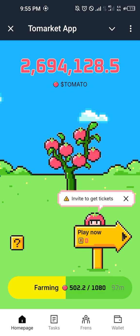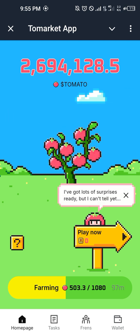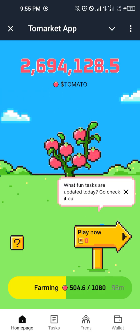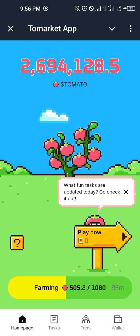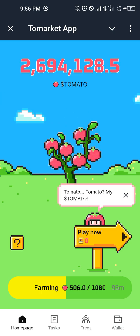Bitget is strongly backing this airdrop. This is likely to drop — based on recent events — and is likely to be available for claiming early this August. If you haven't been taking this airdrop seriously, please do. Make sure you farm enough Tomato tokens. For an airdrop that is strongly backed by an exchange such as Bitget, it just shows that it's likely to perform very, very well.